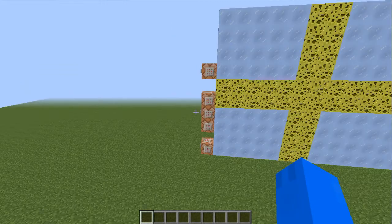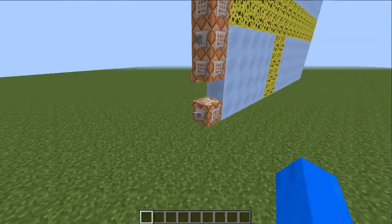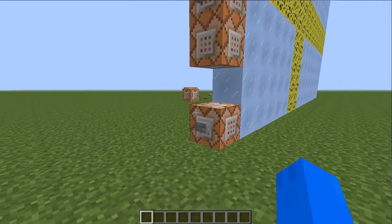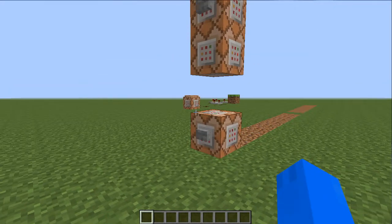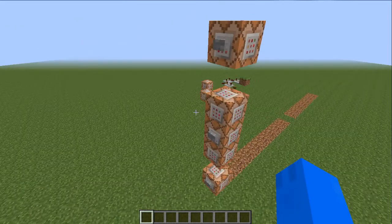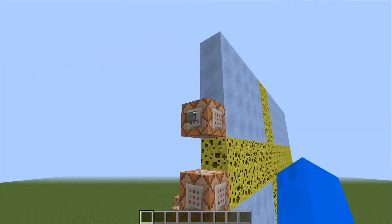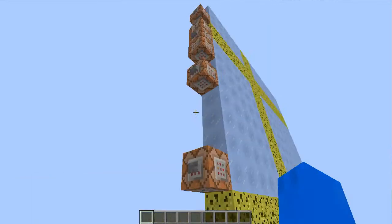So, we have five buttons. One of them clears it, one of them spawns it, and one of them clones it.